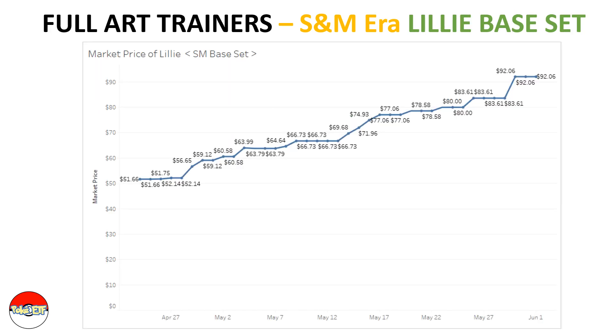Looking specifically at Lillie from the Sun and Moon base set, you can see it started around $52 and ended up at $92 at the end of May.